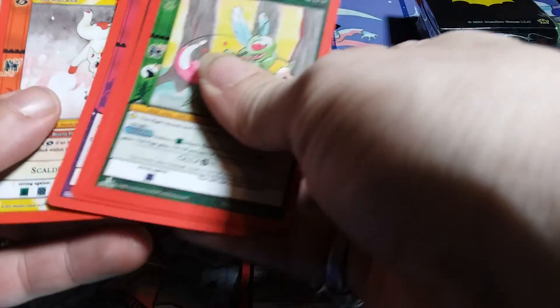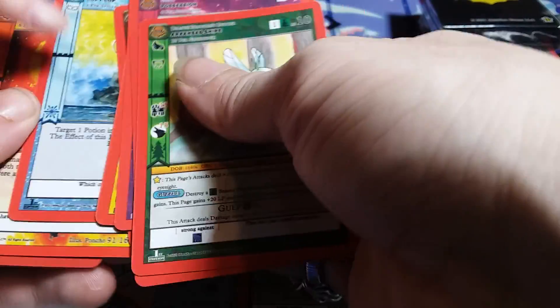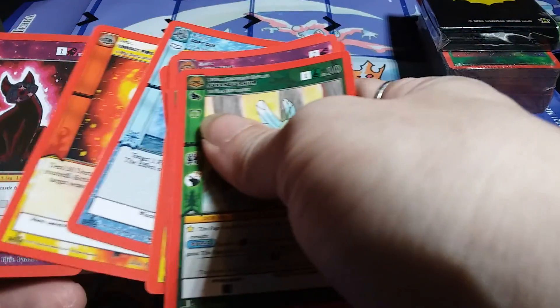If you guys like these videos, definitely subscribe. We're gonna be opening up more MetaZoo and hopefully playing. Copy Cup — I like that. Copy a spell out of your opponent's graveyard. That's a pretty nice play card.